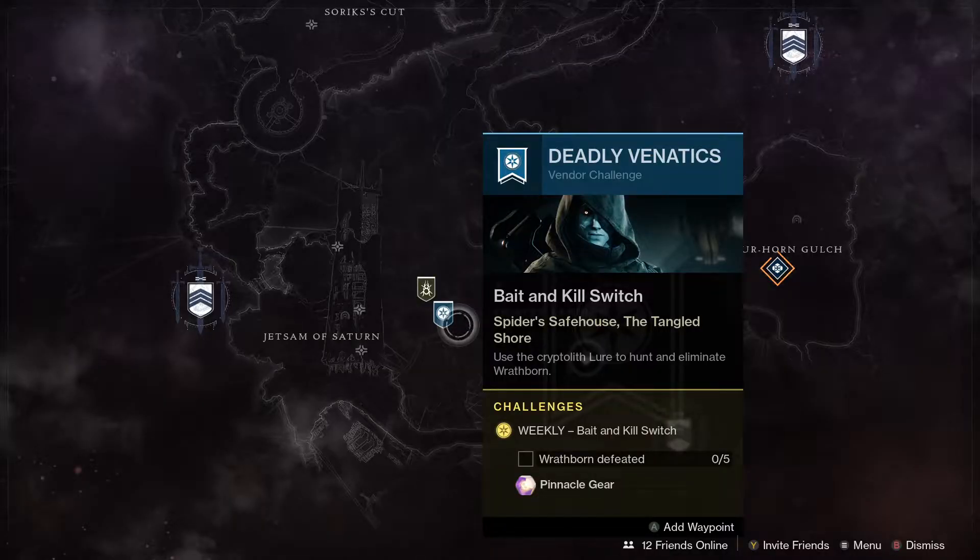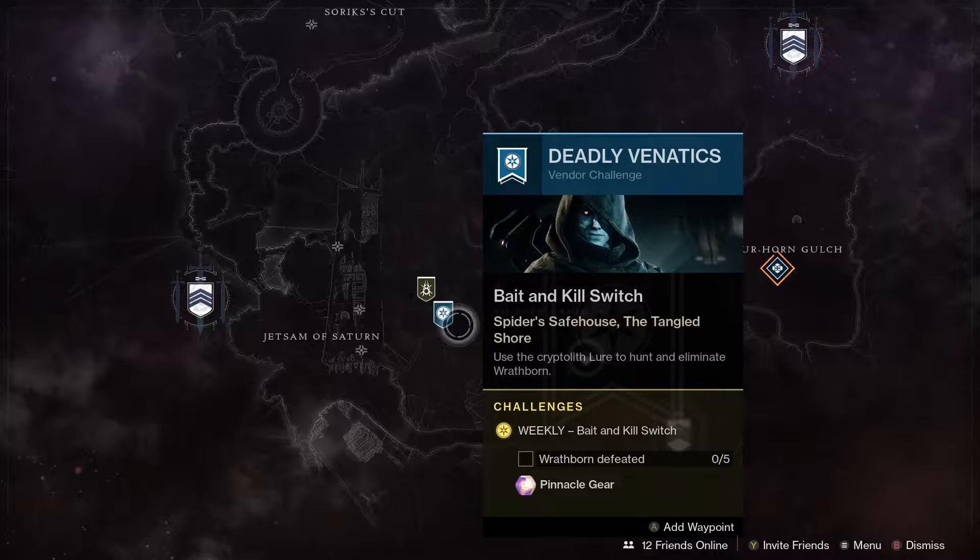First up this week we've got a reset on Crow's bounties, so if you're into Season of the Hunt and hunting down those Wrathborn, you can get some new bounties from the Crow. And also if you defeat 5 Wrathborn then you're going to get a pinnacle drop.